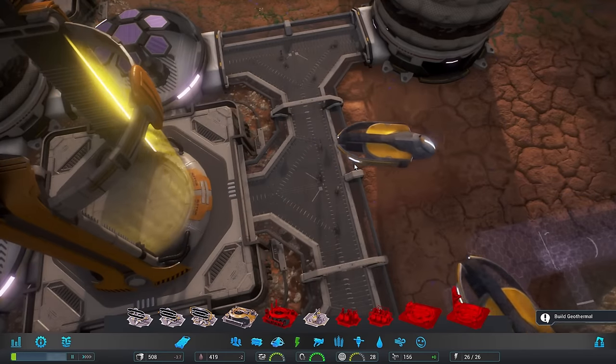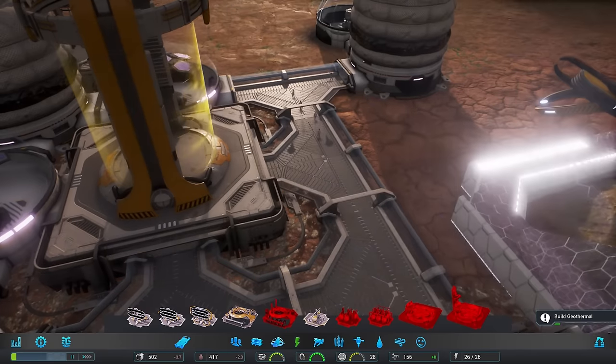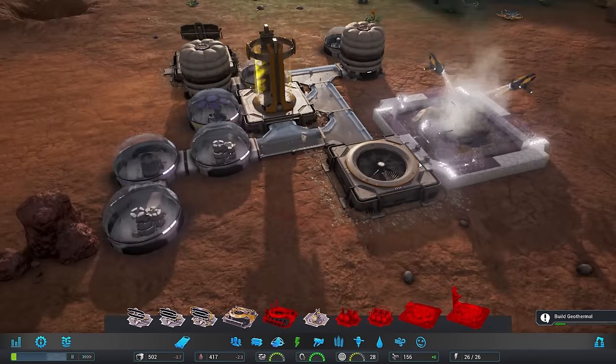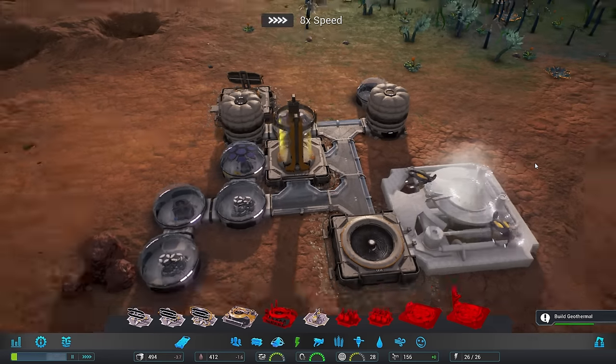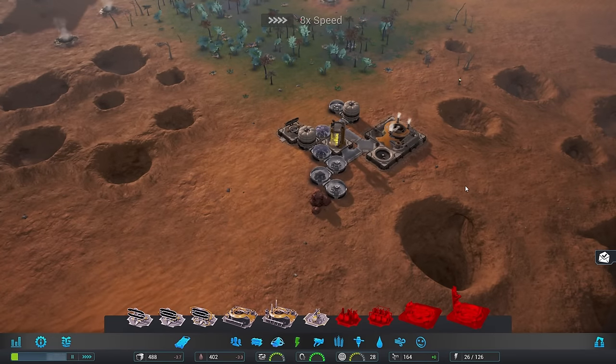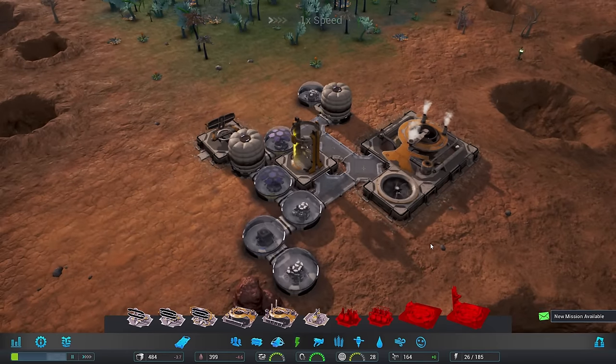Look at the tiny little people walking around. Hello, hello, hello, and hello. Hope you're all doing very well today. Let's speed up time - there's no need for us to wait this one out. That gives us a couple of nanites.